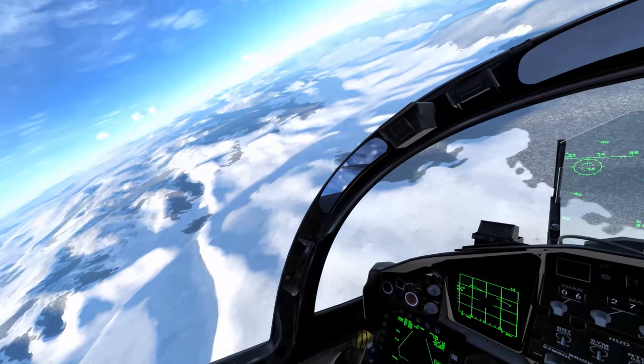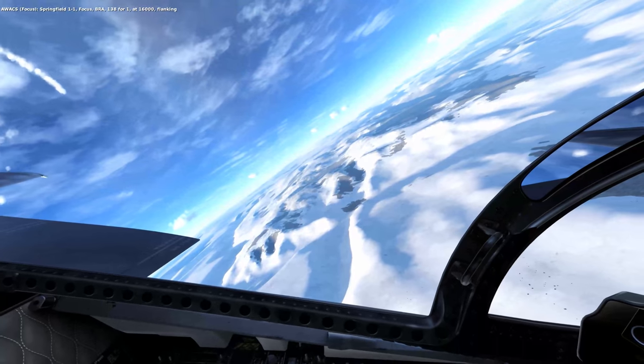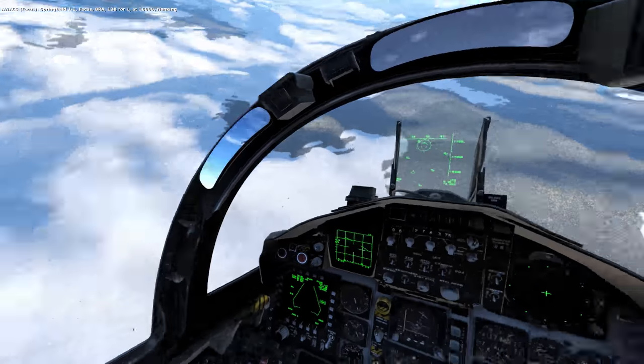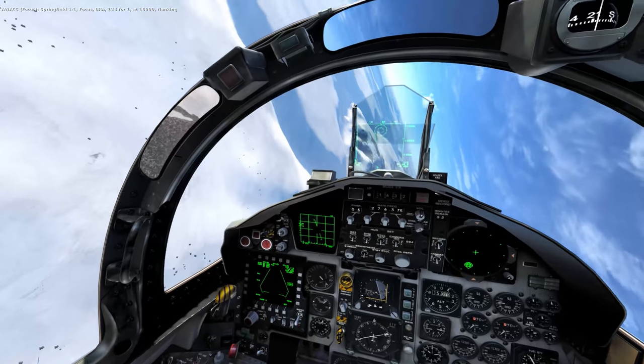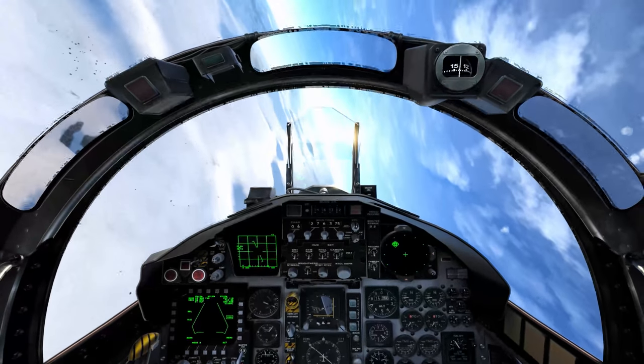Let's go down — he's on our left. I don't think he's going to be too threatening though at the moment. Springfield 1-1, focus. BRA 138, 41 at 16,000 — flanking. Flanking — so he's coming around behind me. 16,000.